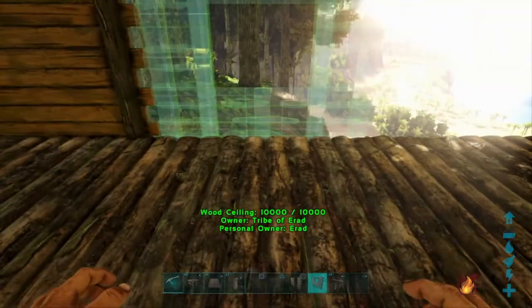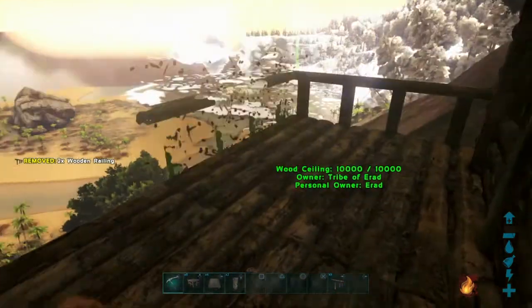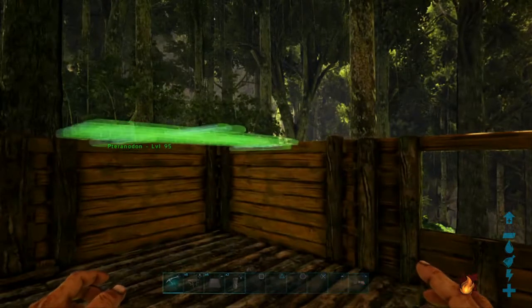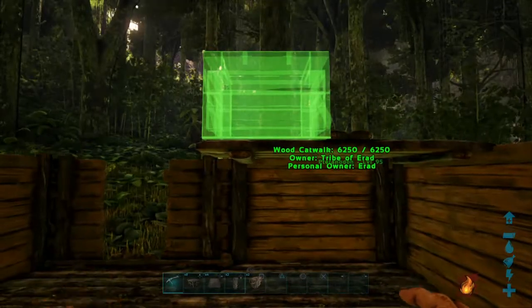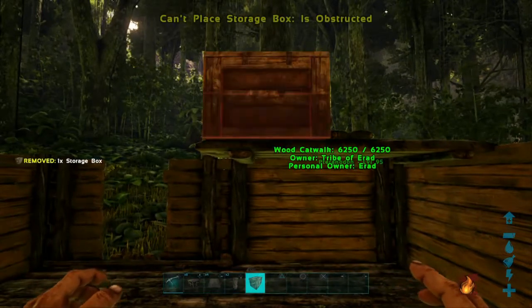When the walls are up, it is then time for hanging storage. This needs to be done before the roof, otherwise the game won't allow you to place sloped roofing down. Place a catwalk down atop of the wall you've just placed, place some small storage boxes on top of the catwalk, and then you'll be able to place the roof later. This works well in saving actual ground space while also having a decent amount of storage.